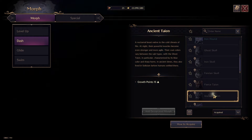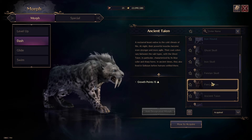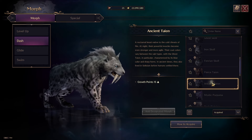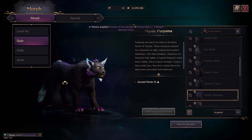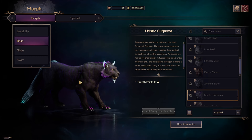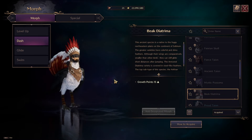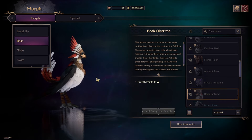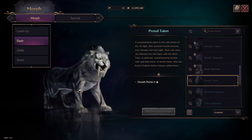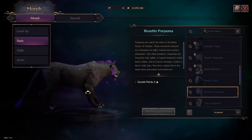Ancient Tanion — beautiful colors. Something very important to say: when you are deciding on the color of your hair during character creation, be careful, because the color of the fur of the animal you transform into will match the color of your hair. I'll show that a little bit later. Let's go further — Proud Tion, Tayon, Rosette, Poor Puma. Look at these colors — beautiful!